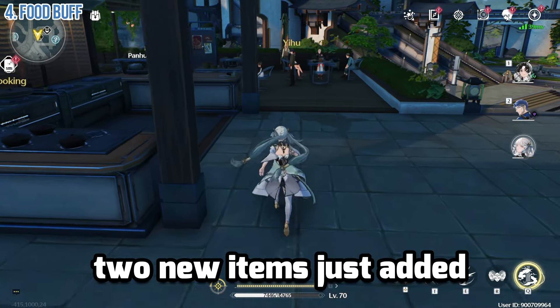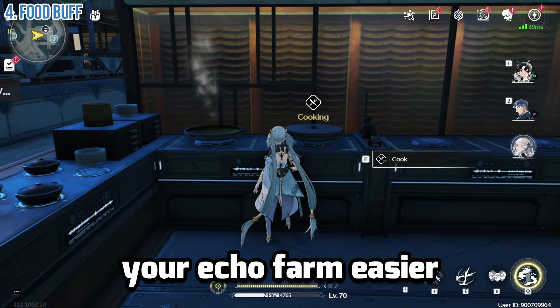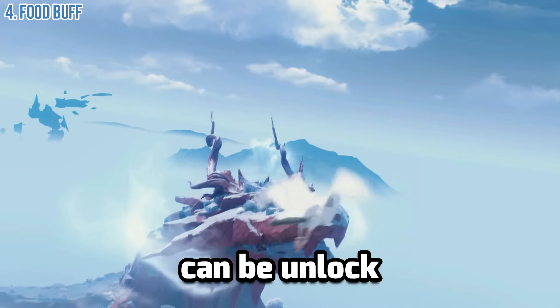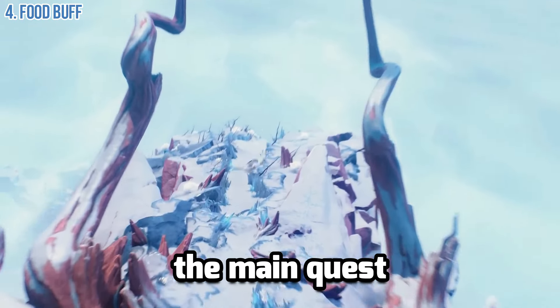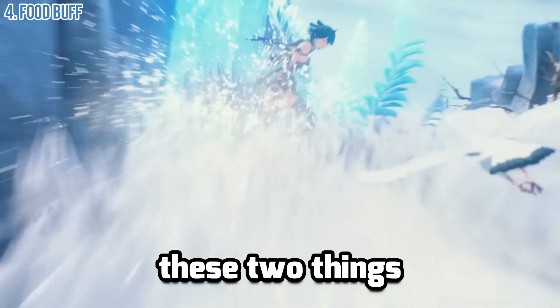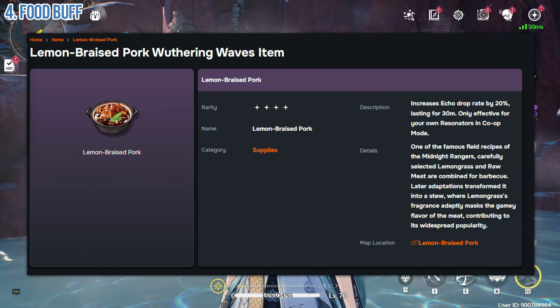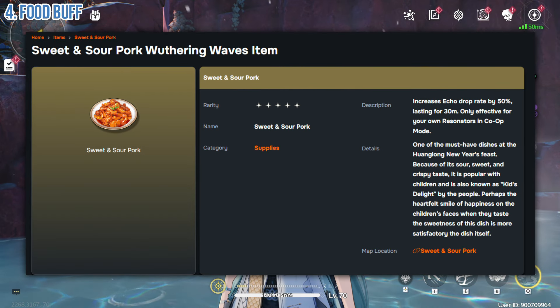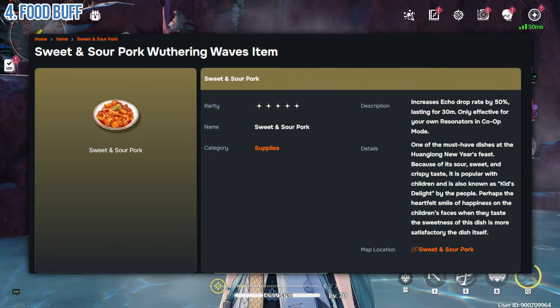With the new update, two new items were added that will make your echo farming much easier: Sweet Sour Pork and Lemon Braised Pork. These two can be unlocked later in the game after you complete the main quest and unlock the new area, Mount Firmament. Lemon Braised Pork increases your echo drop rate by 20% for 13 minutes, while Sweet Sour Pork increases it by 50%.